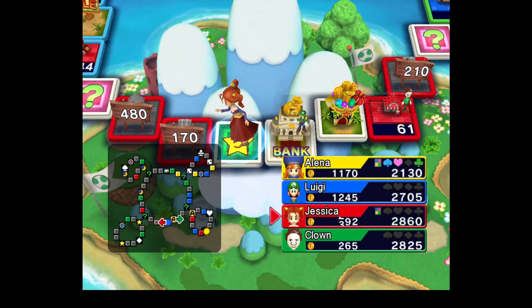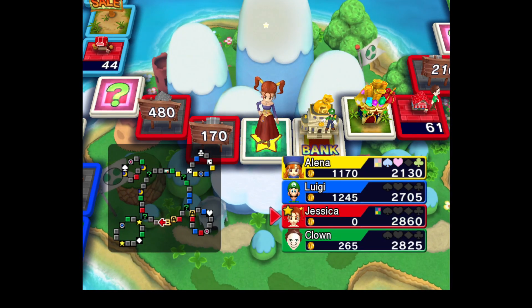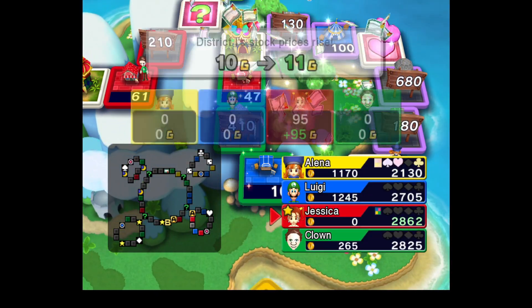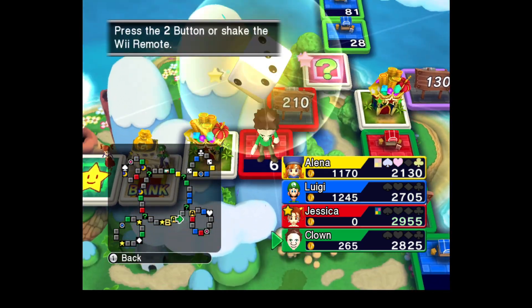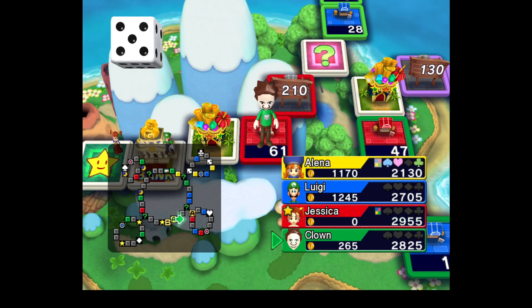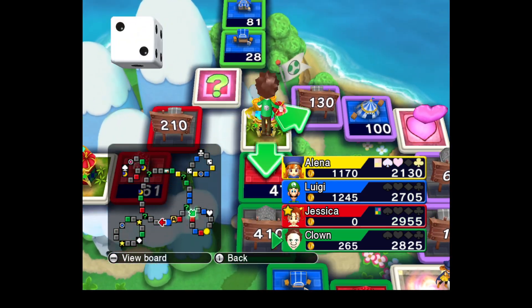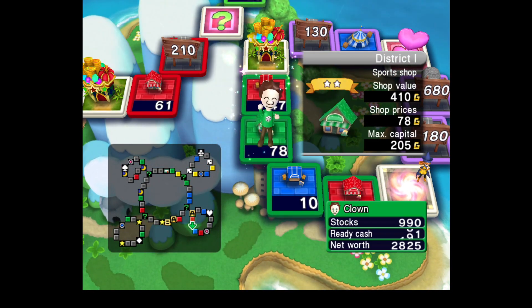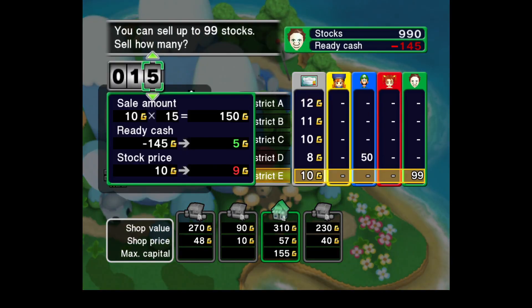I don't think I can roll a bad number on my next turn, because if I roll a 1 I get the property in the district, a 2 gets the Venture Card, a 3 I'm going to the arcade, a 4 or 5 would get me a property, and a 6 would just land on my own. I'm going to buy this just so that I have something down here and prevent Jessica from getting free. She's still going to buy Luigi's property out at some point, I reckon.